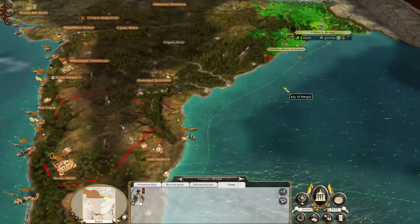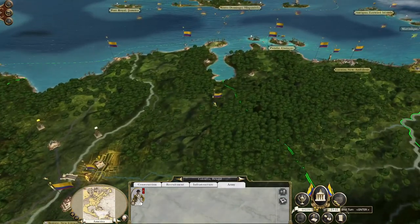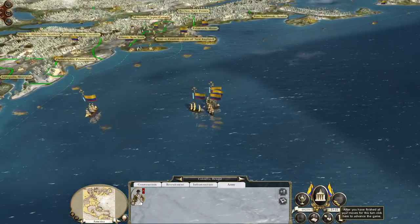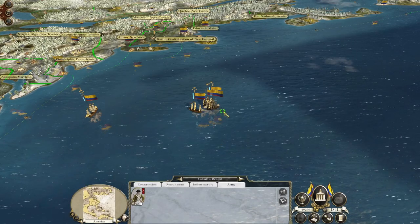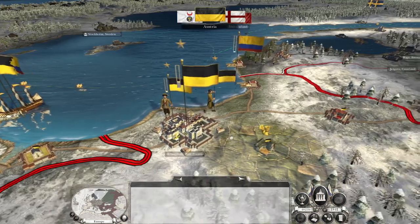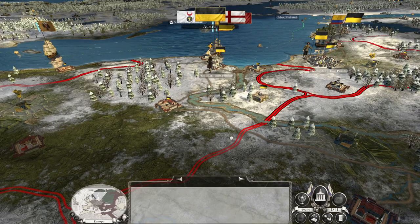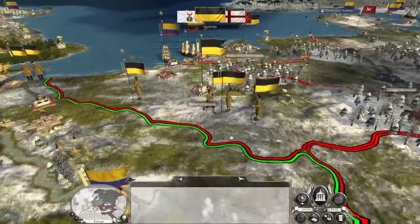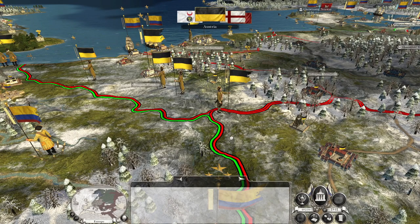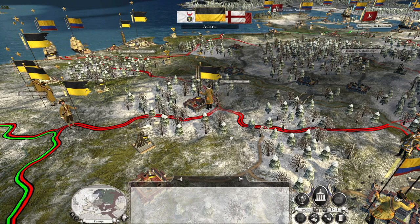We just need to start churning out troops, start generating armies, landing on the coast, and invading. Let's hit end turn. More ships for the fleet — some of the stuff we've recruited is already on the way to the army in Tunisia. Don't worry Austria, we're holding the front line against you. We're going to advance in Italy once the rebellion in Naples is put down — we're going to advance on Rome.